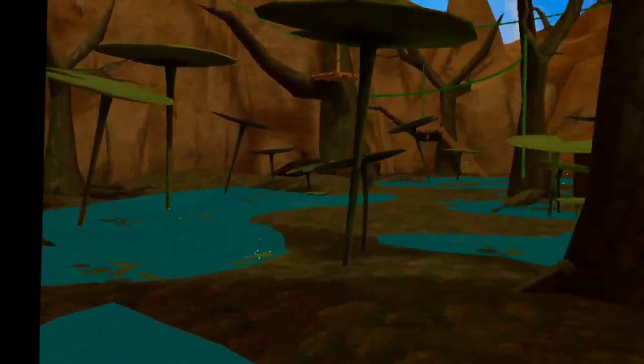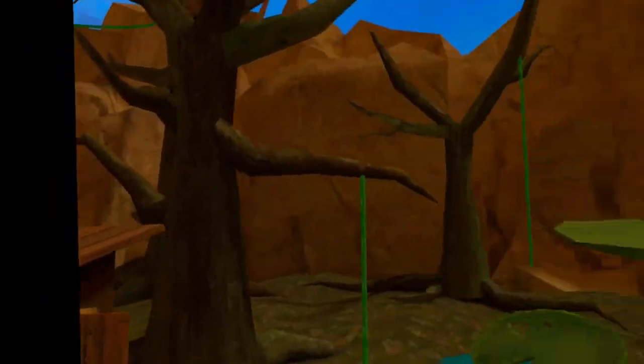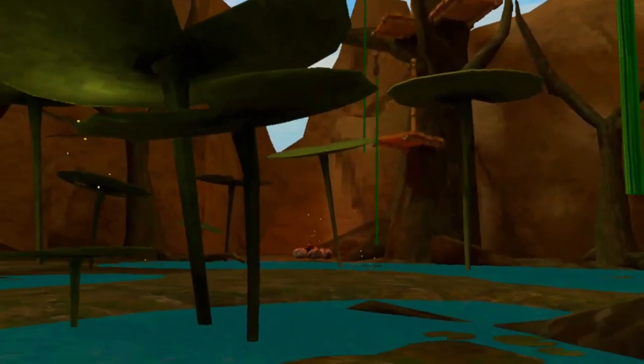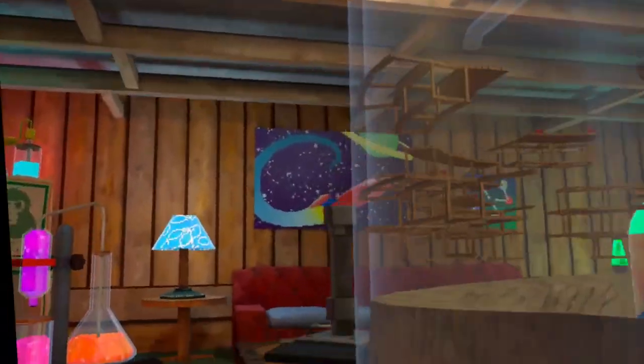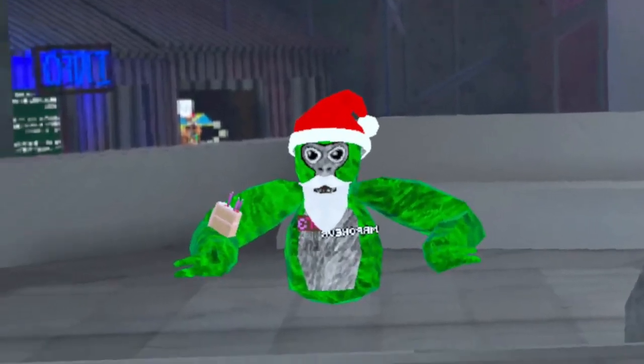Wait, the lighting looks different in here now — it's all light. Wait, where did that bug that was right there go? It was like stuck in the ground right there — I don't know where it went. What is this? What is this referencing? Why is there a monkey with a stick? Nothing's really changed other than this new painting right here — this painting is brand new, I have not seen that at all.